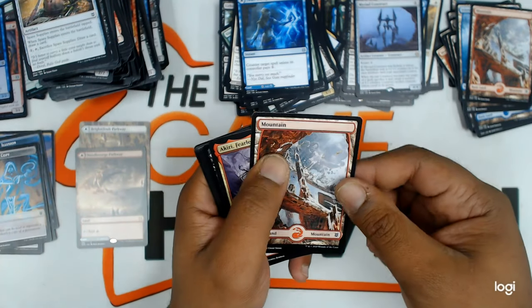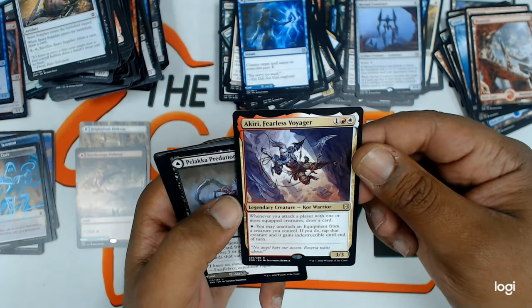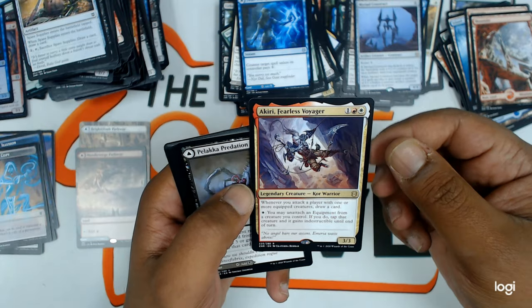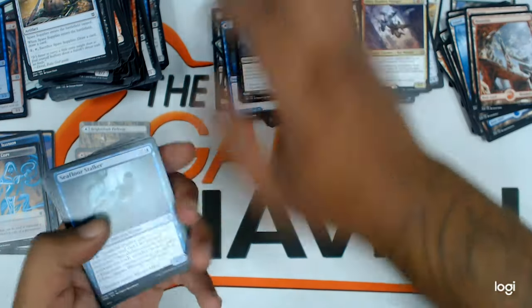Another full art mountain. Uncommons — Akiri, Fearless Voyager. Fearless Voyager — that's a nice three drop. Uncommons and commons.